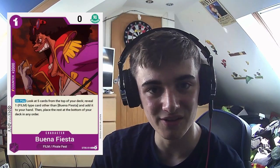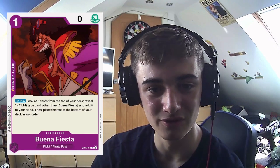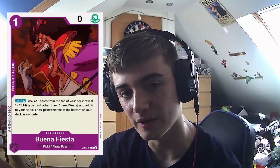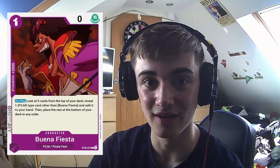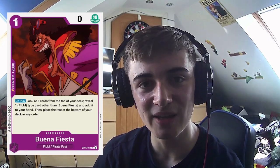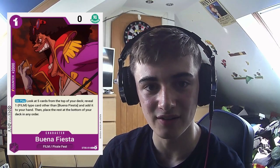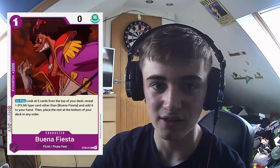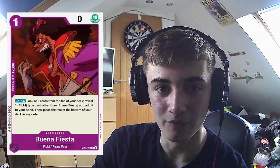We've got Buena Fister, who I think is probably a bit OP. On play, 1 don — look at the top 5, get a film card other than Buena, put it in your hand. As I said with Nami, you can get any colour — you can get Luffy, you can get Uta, get whatever you want. But he's a 2k counter as well. This card has no side effects, no bad things, apart from zero power. It's honestly a brilliant card for this deck — it is perfect. Couldn't get any better than that.